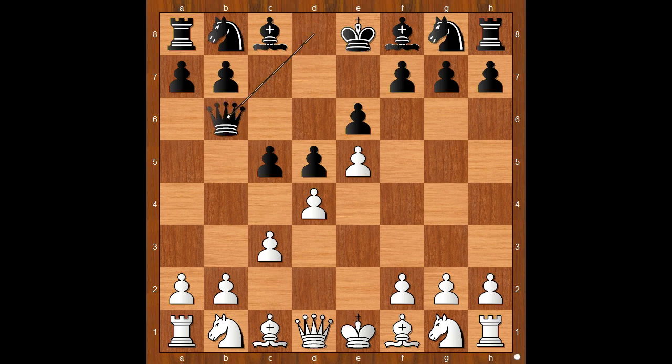Black to move: queen to b6. Knight to c6 is the most played move. But here, instead of knight to c6, we have bishop to d7. Usually the black light-squared bishop comes late in the game, but in this variation it will come into the game early. How good is this? Let's see.